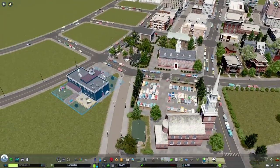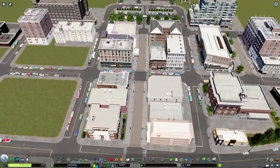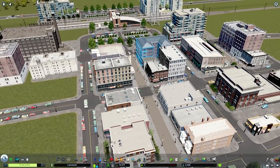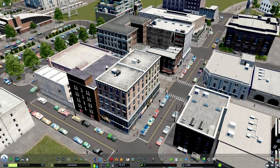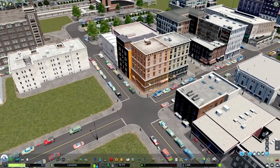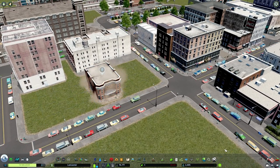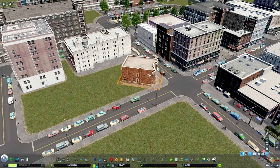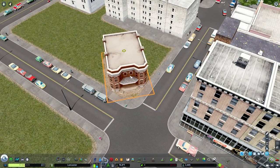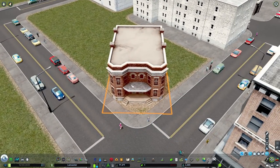Everything is hand-placed: the unique buildings, the schools, cemeteries, all that normal stuff. There's a kind of downtown commercial district in front of the train station here — I'm very happy with this. Every building is hand-placed. You can also take the mod Move It and nudge buildings into place. The workflow might be: place the building, notice it's close but you want it on a corner, then use Move It to nudge it around. Like this building is actually perfect on a corner.